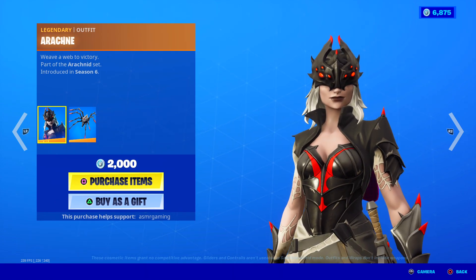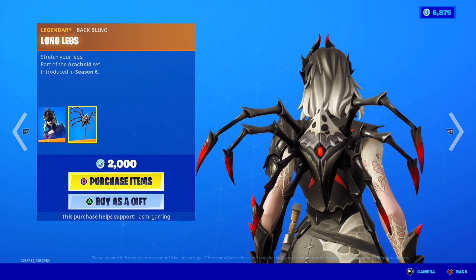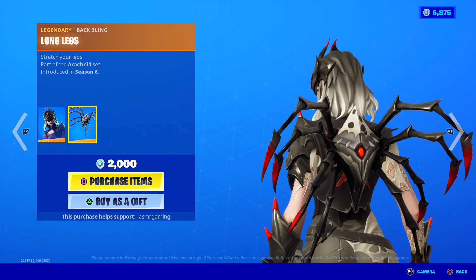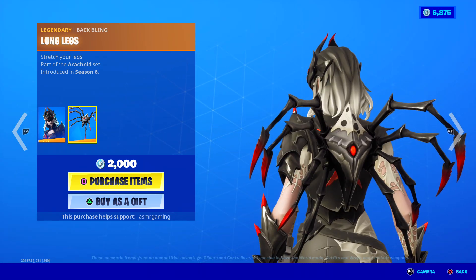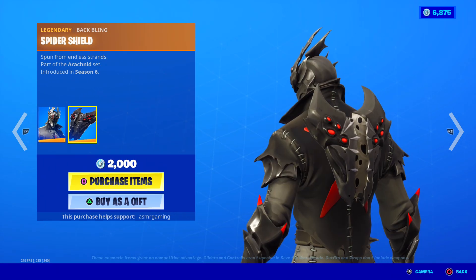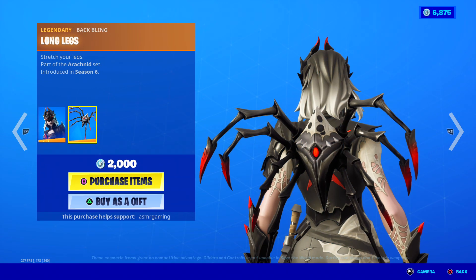Here's Arachnid — weave a web to victory. Comes with a creepy long legs back bling. Stretch your legs. As you can see, the legs are kind of creepy, long, tentacle-like spider leg things. Very weird looking. Arachnid is cool though. I see people using this skin with this back bling, and honestly they combo better together, I think. This should go on him.